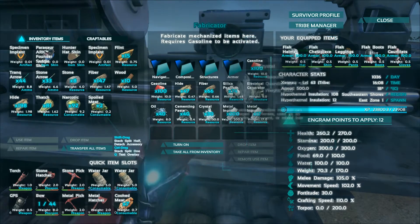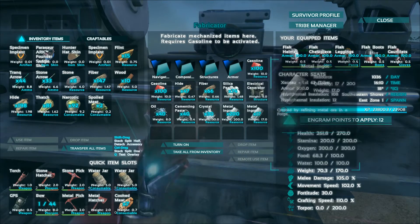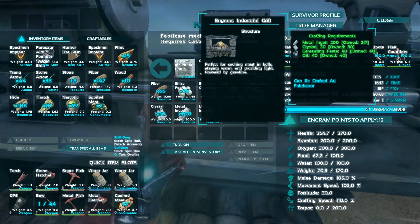So you'll need a fabricator, and you're going to need 40 oil, 40 cementing paste, 30 crystal, and 200 metal ingots. And of course, the engram for the industrial grill.